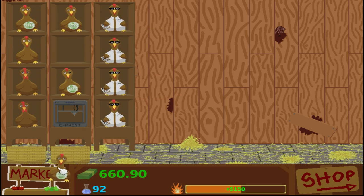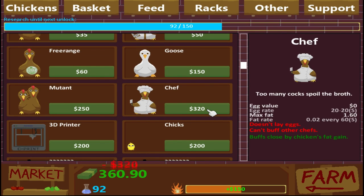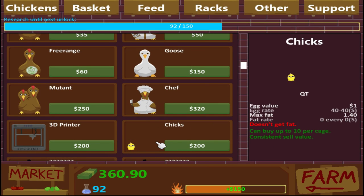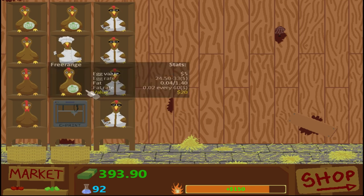Let's sell them. So we sold the chicken, which gives us less income, but we're going to buy the Chef Chicken. Combine up the 10 per cage, consistent sell value — they give eggs, lots lower max fat, but you can get a ton of them. That's cool. We've got to get one like that.